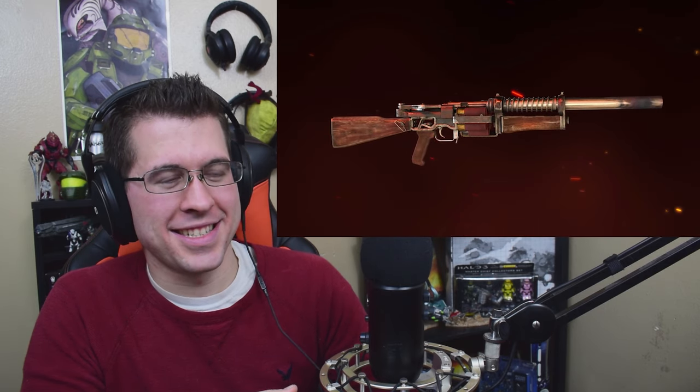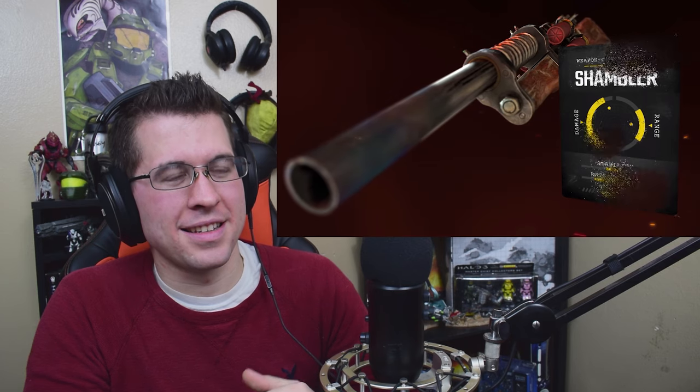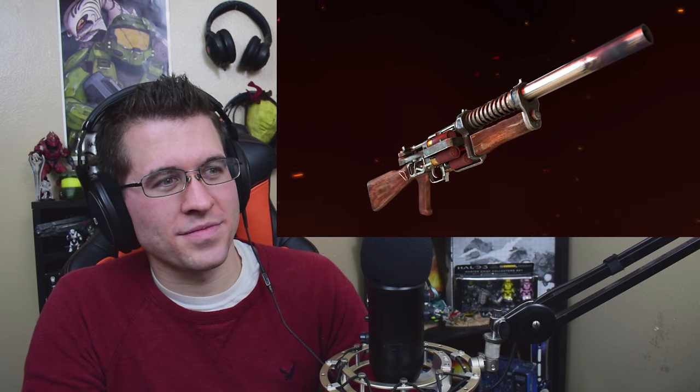The Shambler is a custom shotgun created by the resourceful gunsmiths of the Spartan Order. Powerful and fully automatic, the Shambler is incredibly useful at close range. Its design has been perfected over the years, seeing it become the Ranger's go-to shotgun in the field.